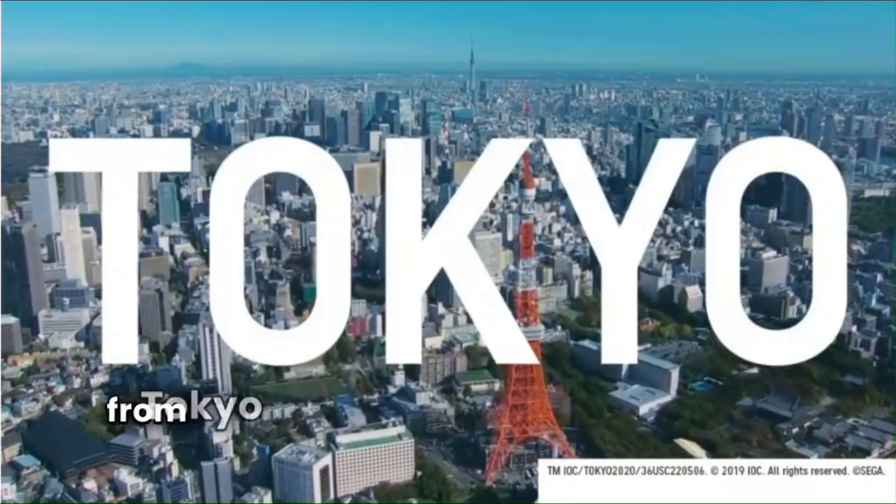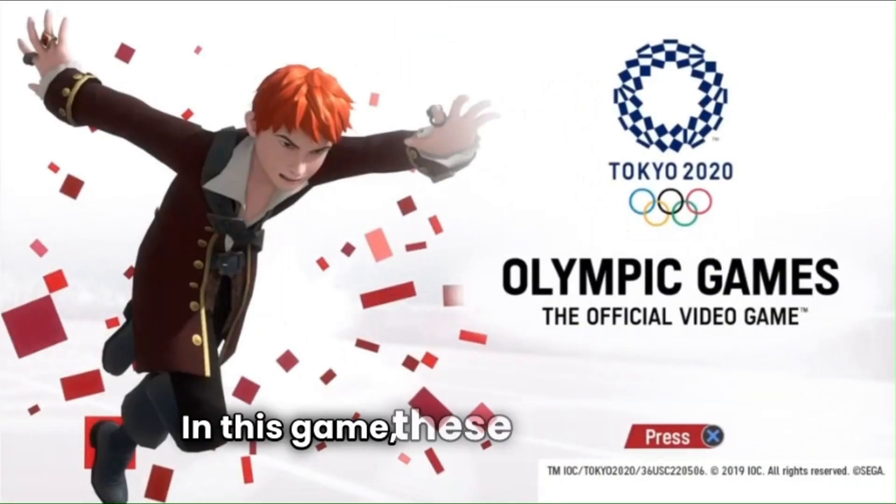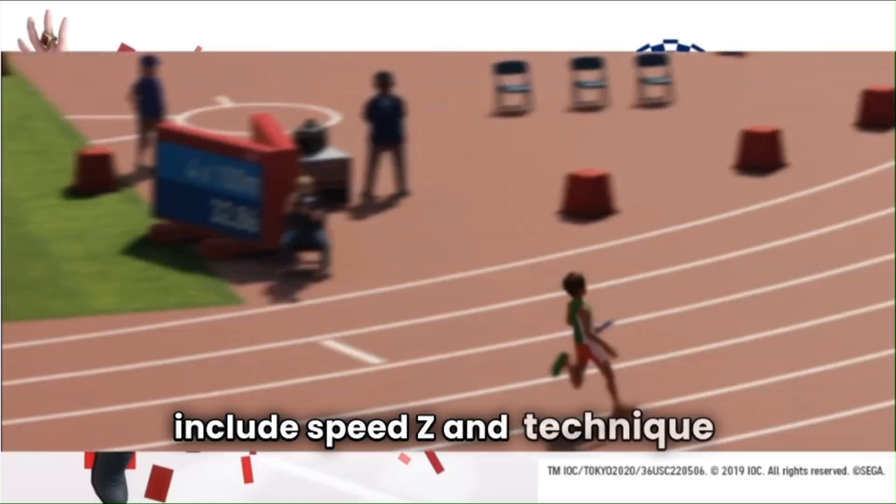Number one in this highly competitive minigame from Tokyo 2020, you need to set up your team with four characters, each with different ability types. In this game, these ability types include Speed Z and Technique Z.